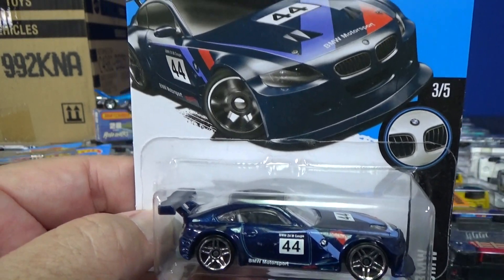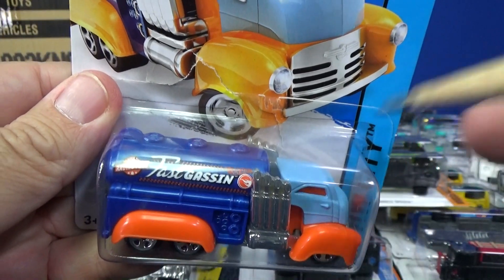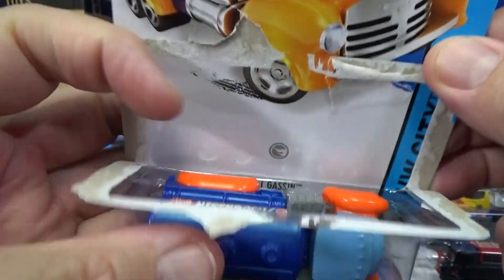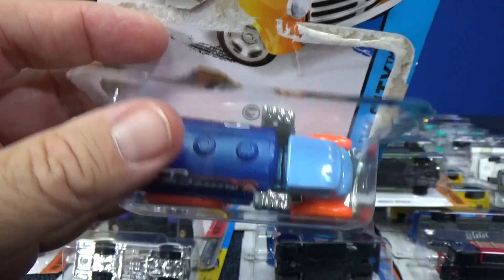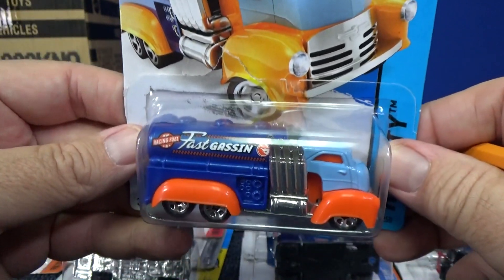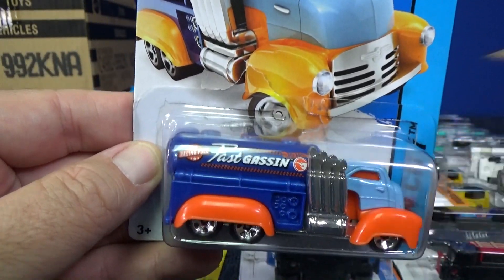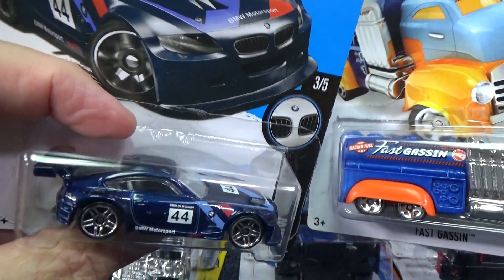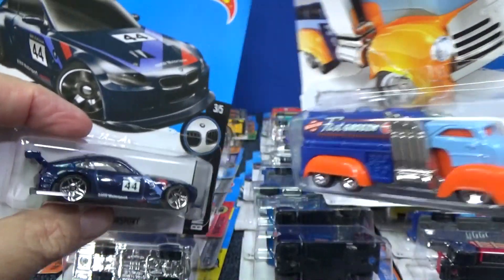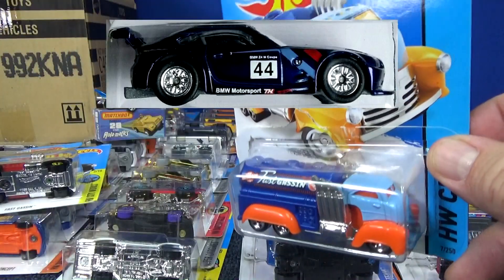For basic treasure hunts, let me use this example of Fast Gas. Basic treasure hunts have the circle flame logo right here, and it's actually behind the model as well. Most of the time I believe it's on the packages with the supers as well. Basic treasure hunts have the circle flame logo; super treasure hunts are pretty hard to find. Basics are a bit easier to find; super treasure hunts — those are a lot harder to find.